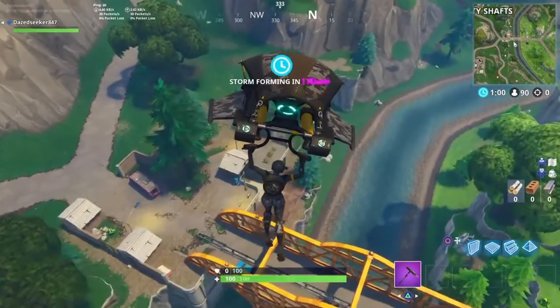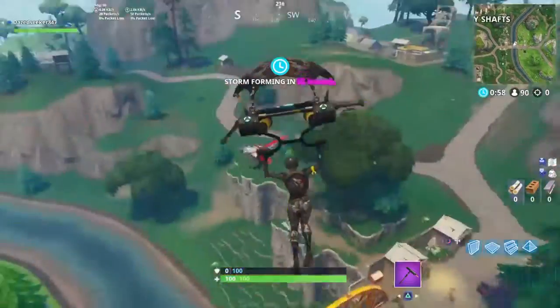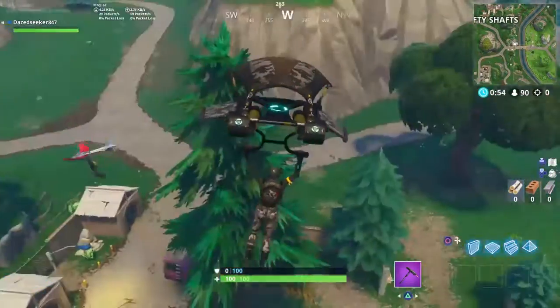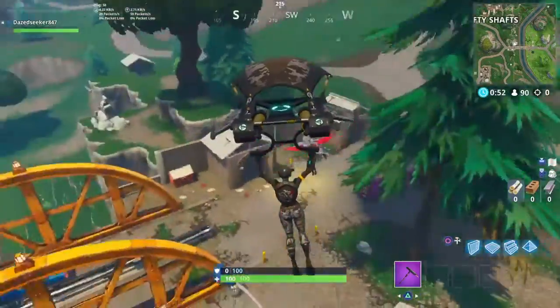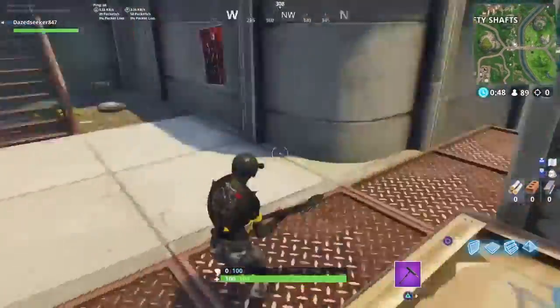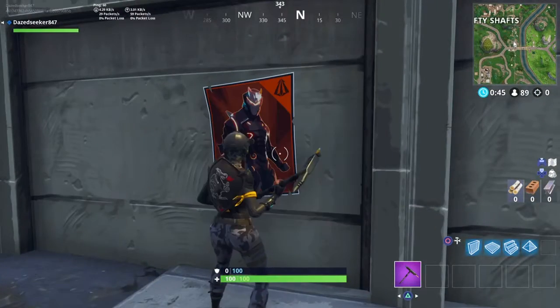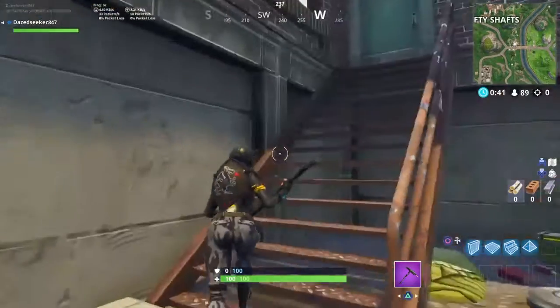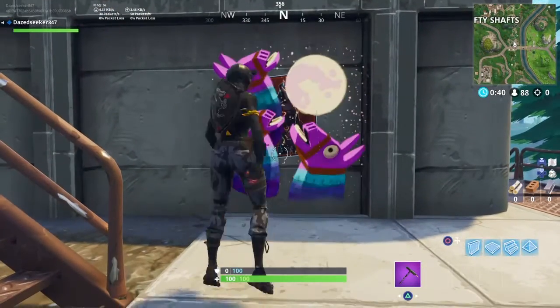Our next location is going to be the bridge next to Shifty Shafts. It's going to be right here in this little section. You just want to spray-paint over the poster and it'll be all dandy. Let's go on to our next location.